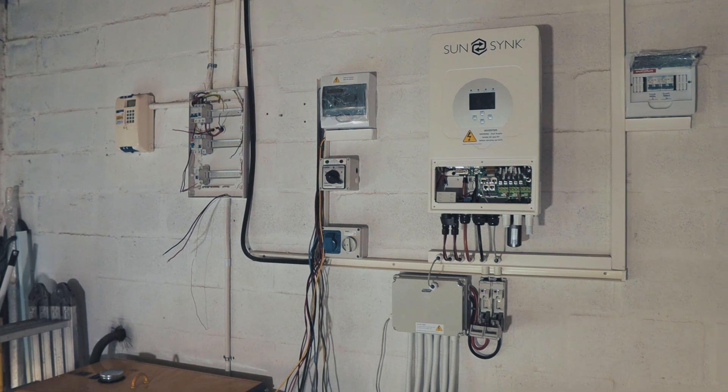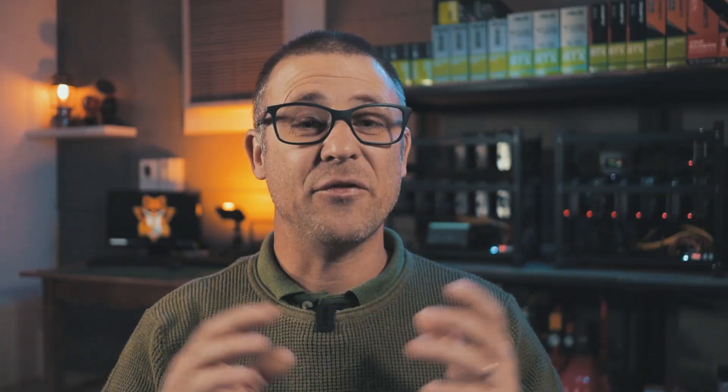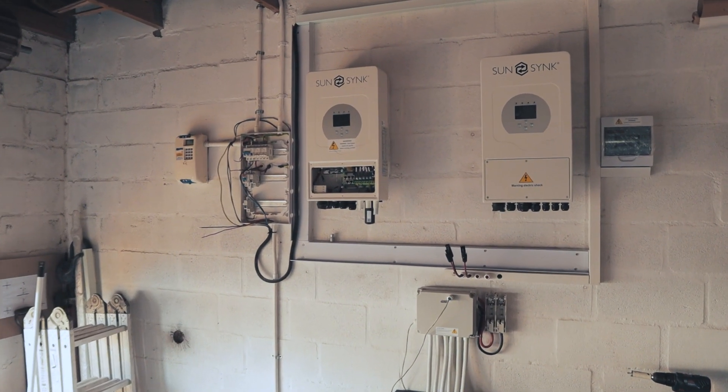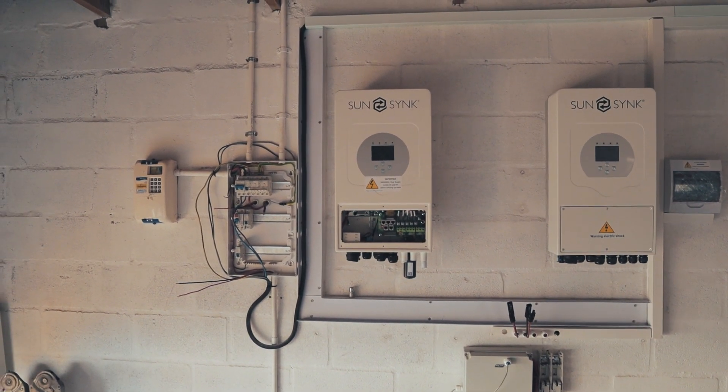The first step was to remove the old small distribution board and fit a new one. I had to ask the municipality to switch off the main supply, as it's not advisable to work on live equipment. After the new distribution board backplate was fitted, I installed new cableways, moved the existing inverter, and installed the parallel inverter. I also installed new cables for the whole system, including the distribution board, inverters, and the battery system.